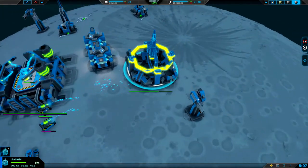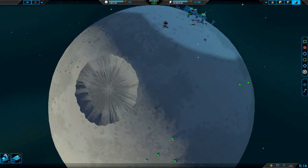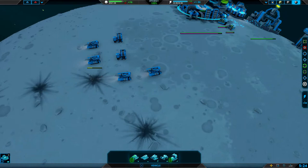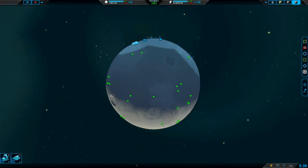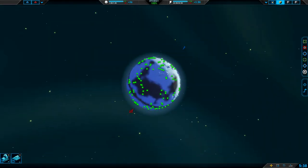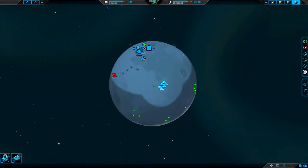They are actually already on my planet. Wow — or perhaps we both started on this planet, that's a possibility. Yeah, I assumed that my enemy would take the other moon, but they are actually on my moon. Wow, look at how many resources this planet has. My planet is called Warlock — it's seriously called that? Cool.